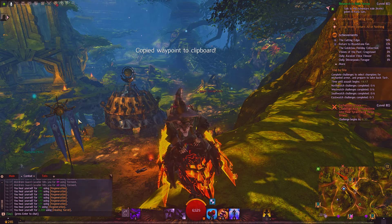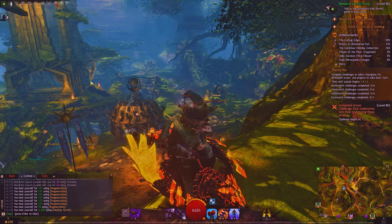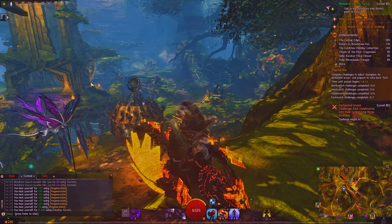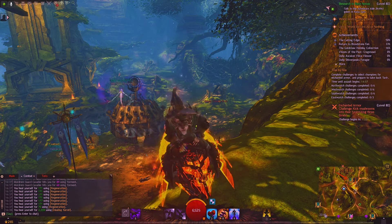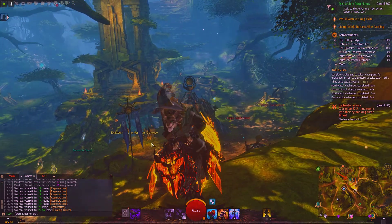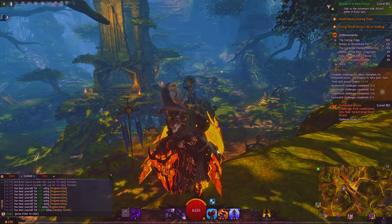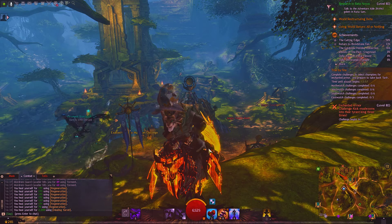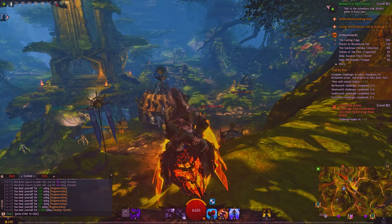You can copy the chat link and so on — there are a lot of really useful little things. One of the things I like most about it is that it's a system tray application, so it can minimize to the system tray and just stay on. Whenever Guild Wars 2 fires up, it just overlays over the top of it. You don't even have to worry about starting it again every time you launch the game, which is extremely convenient.